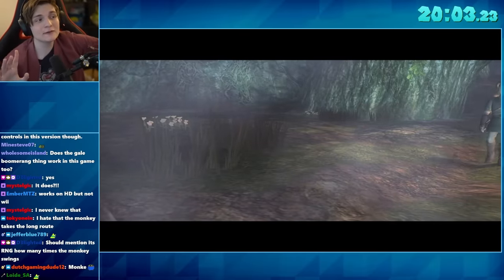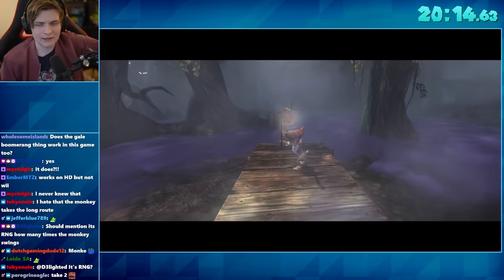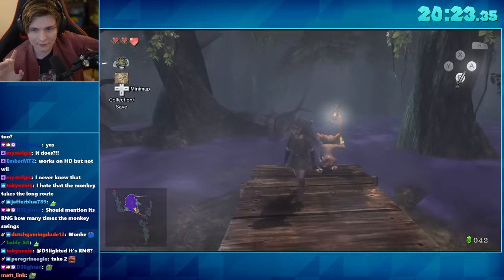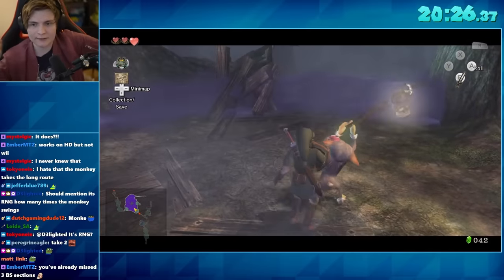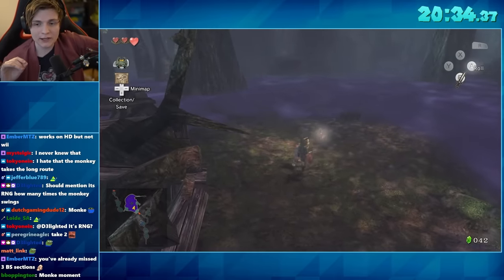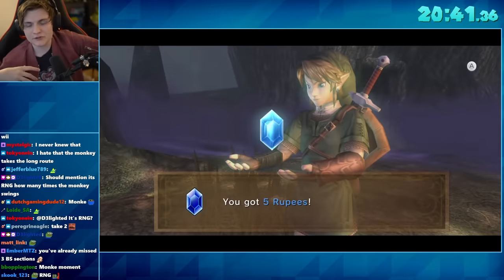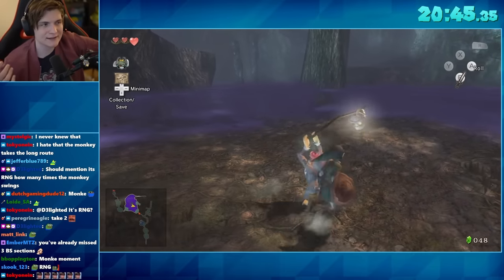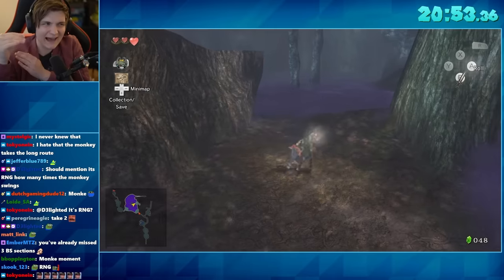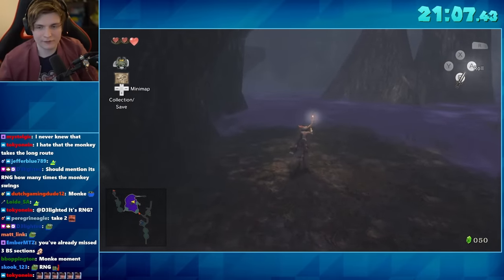Once we're through here, we start praying to RNG for the first time in this run. This monkey is incredibly slow and takes a very slow path — and how many times he stops to clear smoke away is luck-based. You can get lucky and have a quick path, or have him stopping constantly. There are a few things you can do to speed this up: cut some grass for rupees, and try to push him forward slightly so he covers a bit more ground. Once you're done with all of that, you can enter the dungeon.